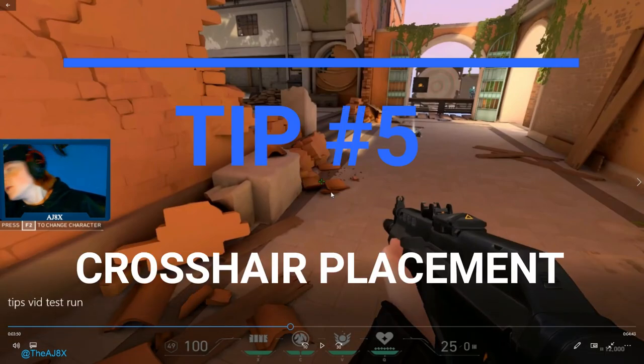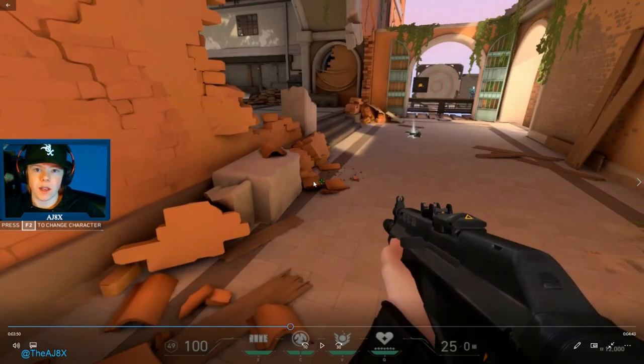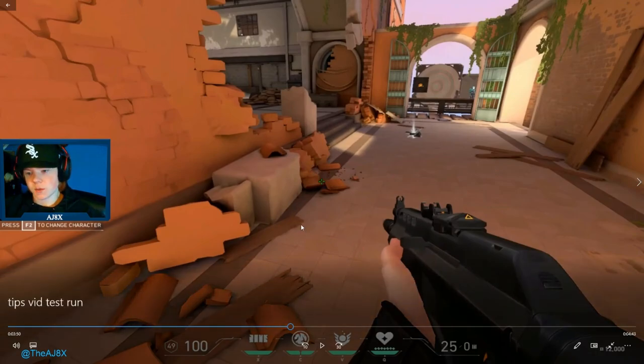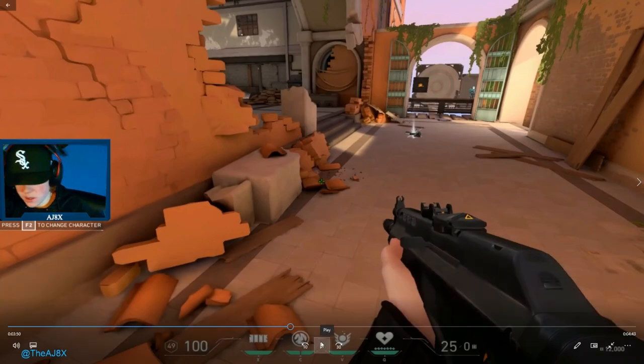Tip number five, and this one's a big one: crosshair placement. Having good crosshair placement is going to drastically improve your gameplay. You're going to watch some clips here just from the practice range — the first one is me coming around with bad crosshair placement, and the second one will be good crosshair placement. You'll see the difference in the time to kill.